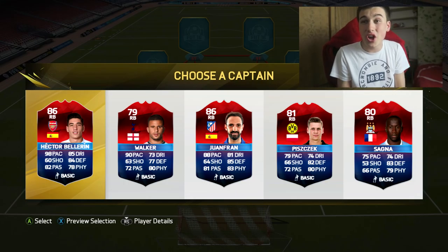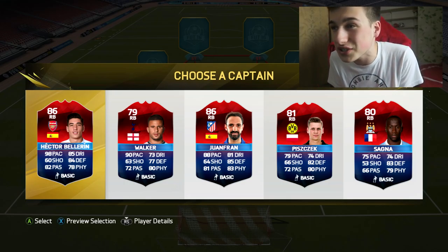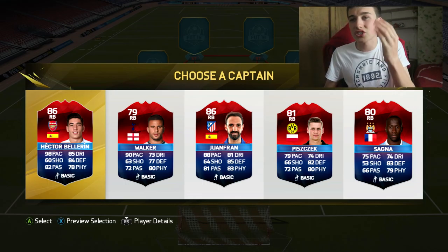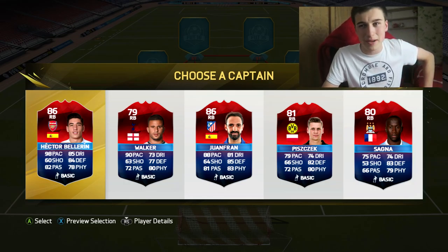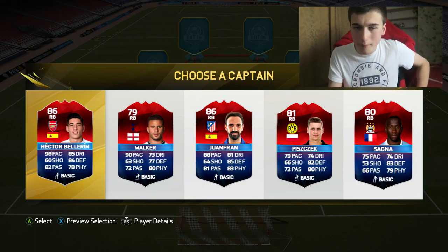So the next position — we have the right back. We have Bellerin with 98 pace, Walker with 90 pace, Onefront, Piszczek, and Sanya. I'm going to have to choose Bellerin with 98 pace — you just can't go wrong with 98 pace. You need fast full-backs to catch up with players like Ronaldo if you come up against them. So Bellerin is going in as right back.